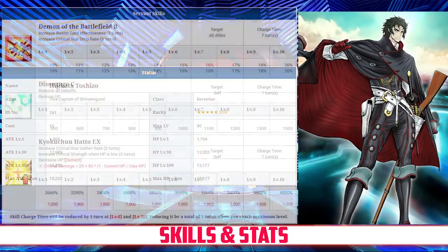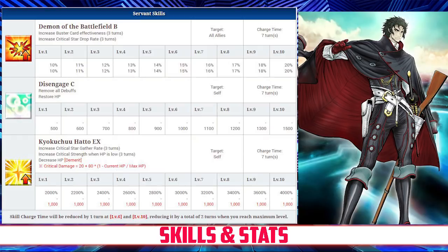Taking a look at his skills. His first skill is Demon of the Battlefield, rank B. It increases his Buster Card effectiveness for 3 turns, between 10 and 20%, and it also increases his Crit Star drop rate for 3 turns, between 10 and 20%, both depending on level. His second skill is Disengage, rank C. It removes all debuffs and restores between 500 and 1500 HP, depending on level.